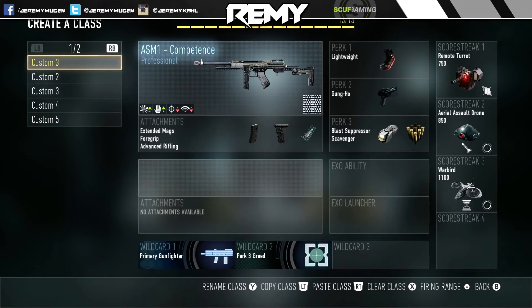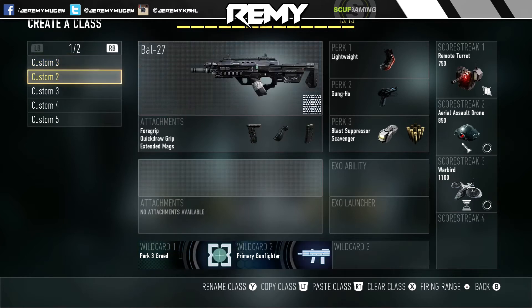I'm pretty sure all of my score streaks are going to be the same — I love running this score streak setup. I'm probably switching it around this next prestige just so I can unlock different player cards and stuff like that. Next we got the Bal with foregrip, quick draw, and extended mags.